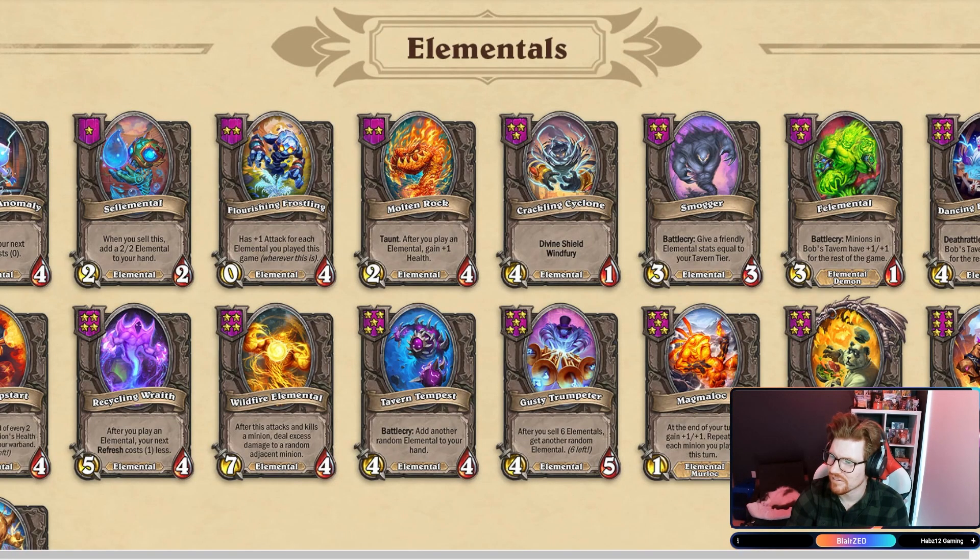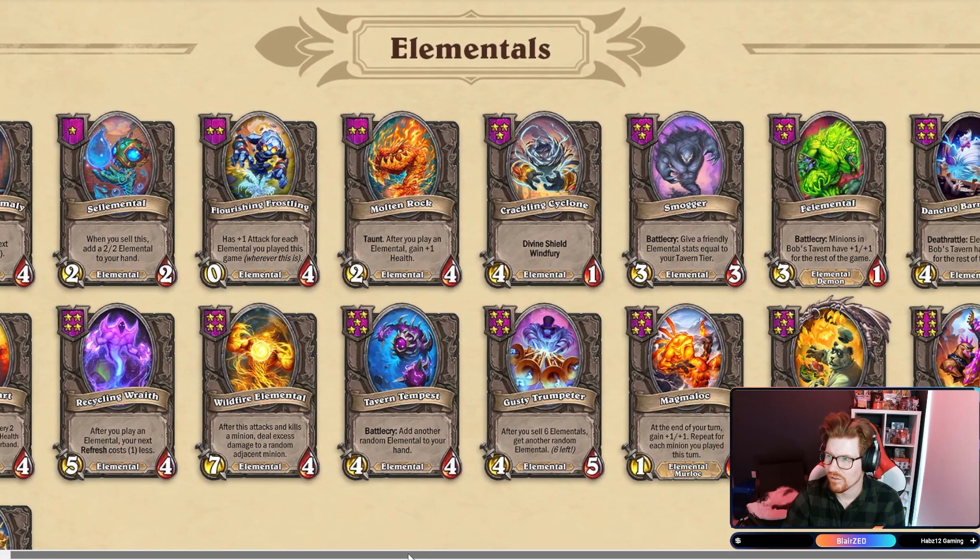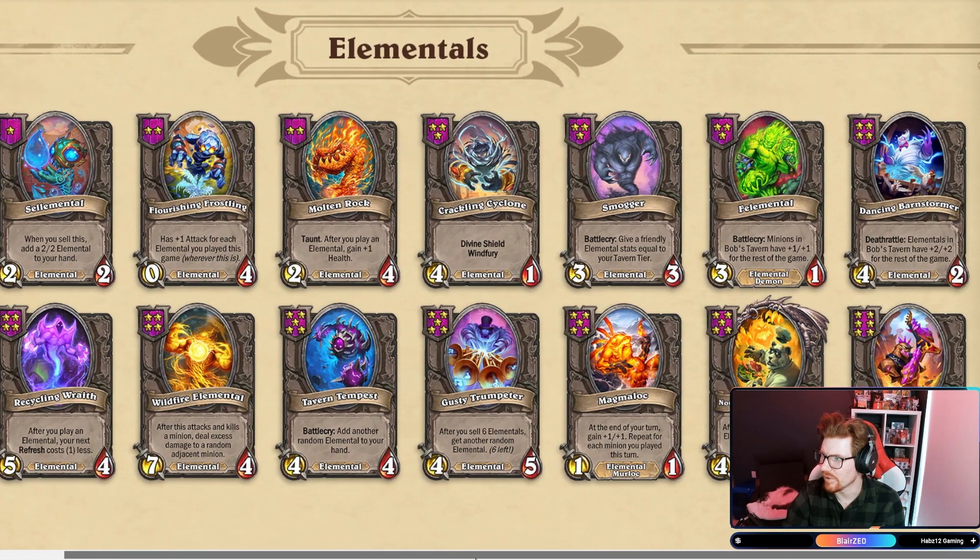Elementals — my boys! Refreshing Selemental. Flourishing Frostling: has plus one attack for each Elemental you've played this game, wherever this is. Looks like Undead. Molten Rock. Crackling Elemental. We got Dancing Barnstormer — Elementals in Bob's Tavern have plus two, plus two for the rest of the game.